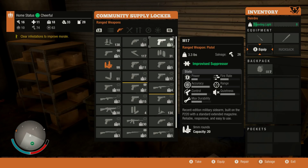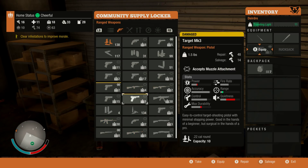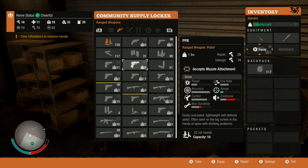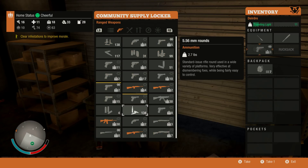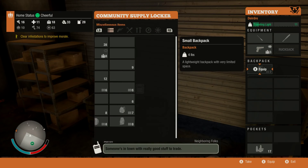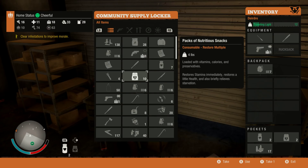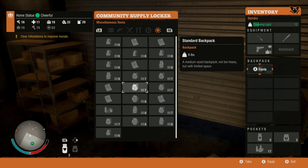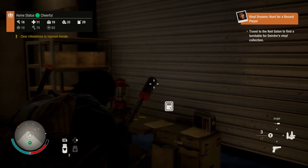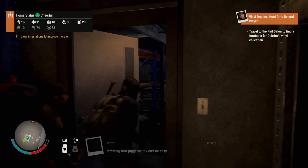M17 with an improvised silencer — 9mm rounds. I don't know the bullet types just by looking at them. That's .45 cal. Do I not have any 9mm on this file? I've got it — 9mm, 99 rounds. She also has no health. Someone's in town with good stuff to trade — do I have a bunch of stuff to trade away? No, one thing. Not a high priority then. This magazine and then I'm empty.